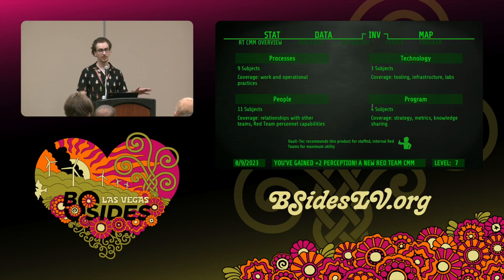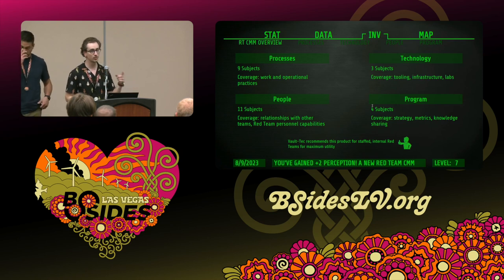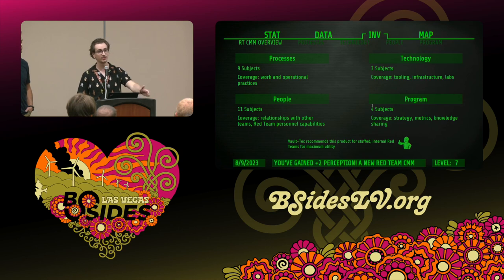A few caveats before we dig in. I was talking to another red team a couple weeks ago — they wanted to make changes because their team was only three people. Our team is four. They felt they couldn't get to Level 5 in one area because there wasn't the manpower. You don't have to get there. For example, through our editing process we added a subject for relationships with HR — great for another organization, but at Humana that's not a great stakeholder for us. We're leaving that at Level 1. You cannot get to everything, just like you can't get all the perks in Fallout without mods.